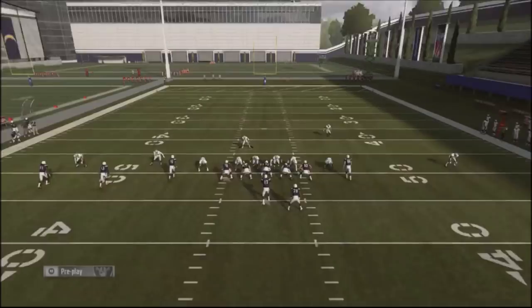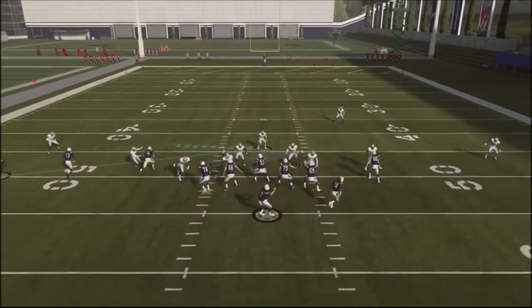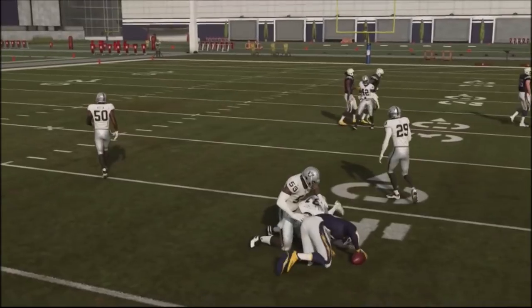We're pressing our guys, going to pass commit right here. Once again, we've got a lot of action right over the middle of the field. He actually finds the hole right there, but you can see he's going to have to delay a little bit. So this is what you're setting up for your opponent.